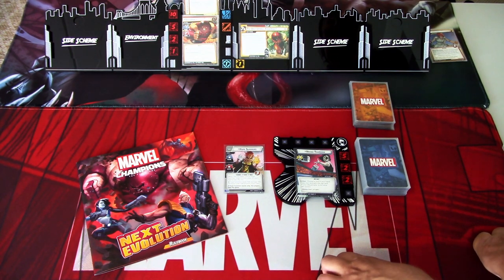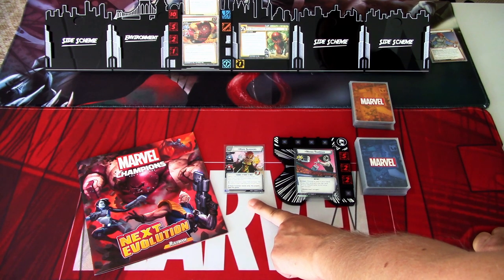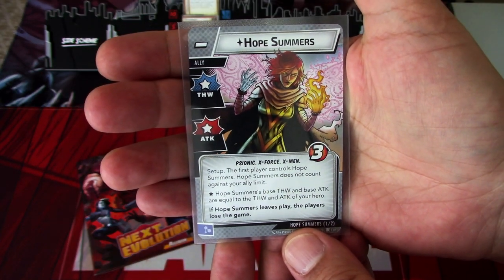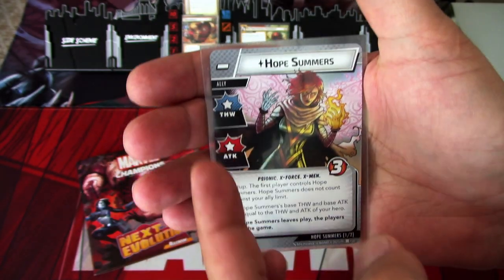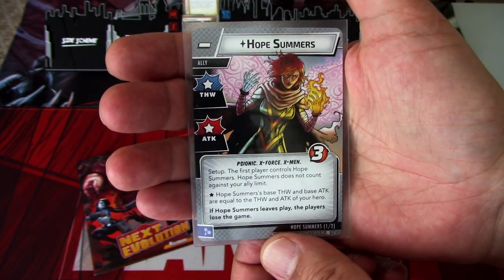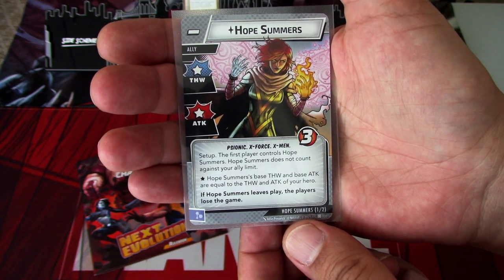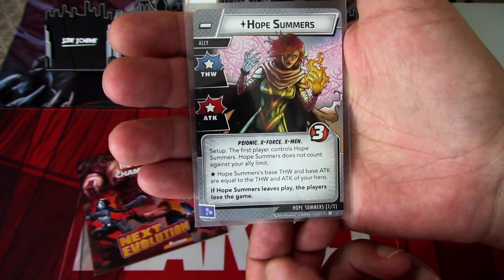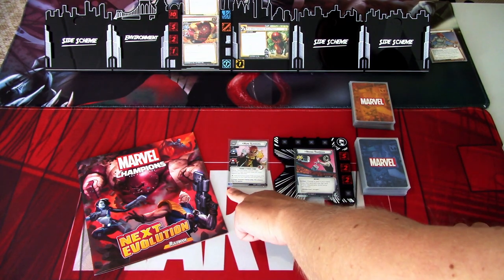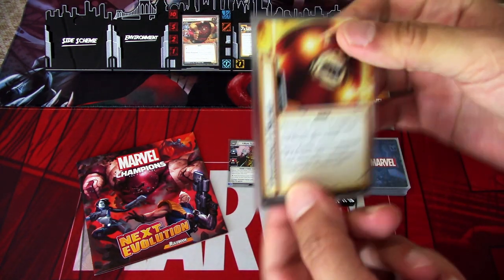The last thing we do in setup is add Hope Summers to the first player. Hope Summers doesn't have any consequential damage, so you can attack and thwart with her all you want. Her base thwart and base attack are equal to the thwart and attack of your hero. If Hope Summers leaves play, the players lose the game. Hope Summers also has a mental resource type, so that comes into play when we get this flipped over.